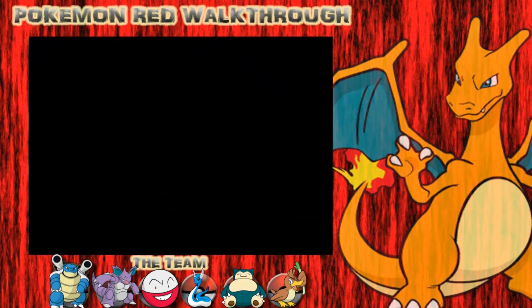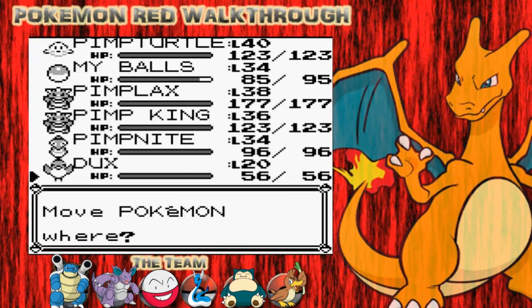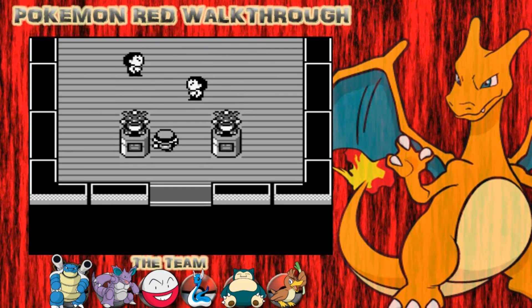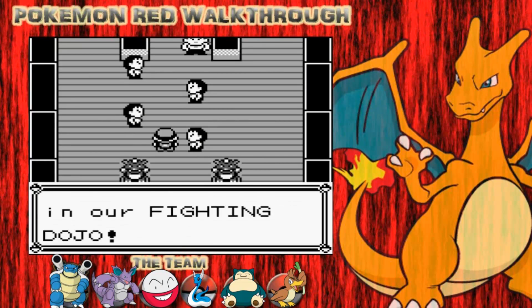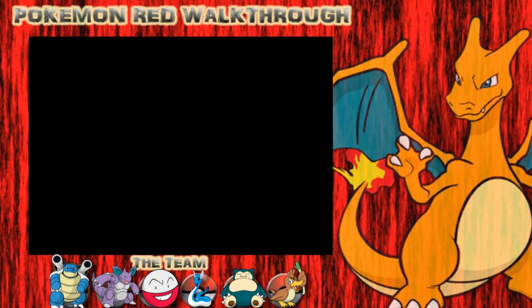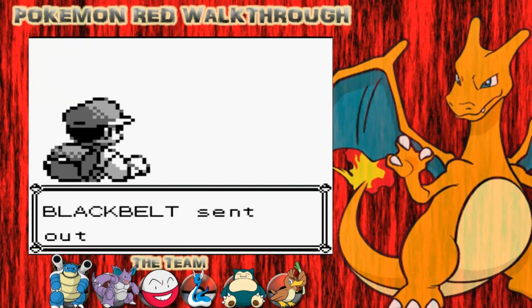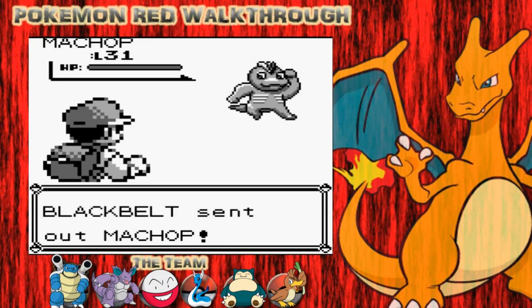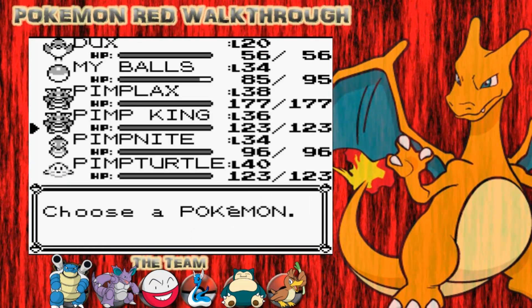So anyways, we're going to go into the second gym here. There's a couple of trainers here and at the end you verse the Dojo master. You get to receive a Hitmonlee or a Hitmonchan — obviously you can't have both. Back in the day, you had to trade with a friend or have a couple of copies of the game to get both. So I'm going to be using my Farfetch'd this entire time — a full Farfetch'd run of this Dojo gym. Farfetch'd has got Fly, so he's going to be pretty decent against these guys.